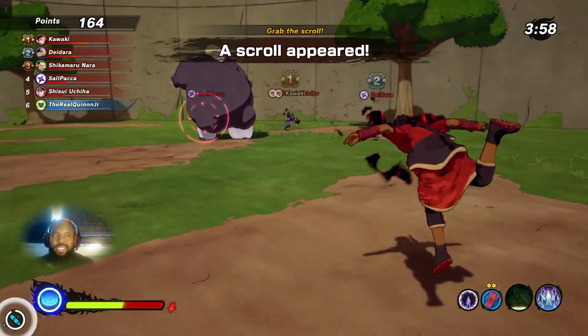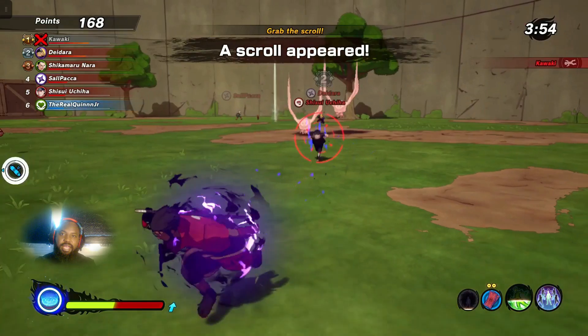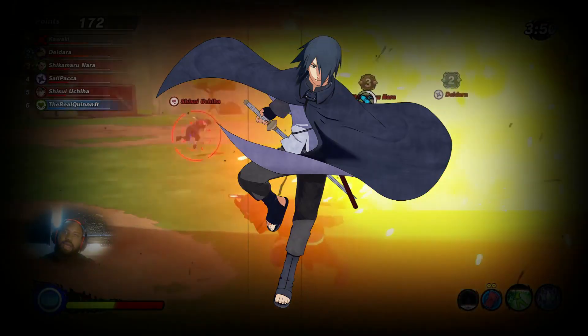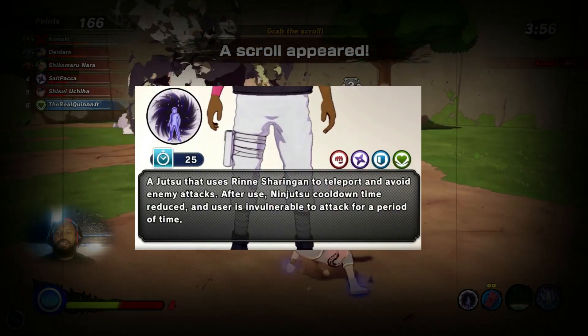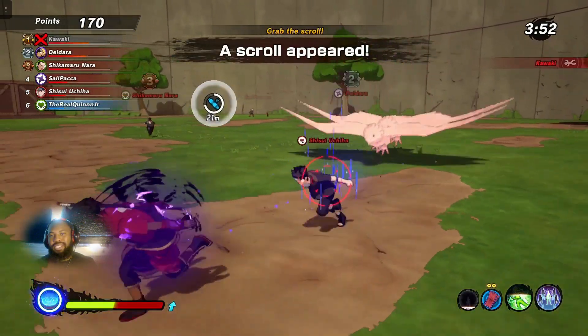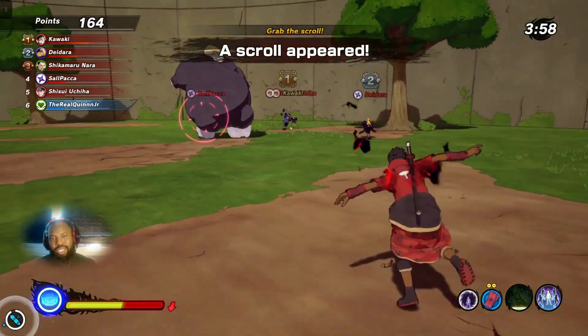So if you don't really know what time-space-hop is, it's a substitution that you get from the Sasuke DLC — specifically the Adult Sasuke. Basically what this does is it gives you invulnerability frames for a little bit and it also reduces your ninjutsu cooldown time. Ever since this was added, this has been something that a lot of people have been running because of the ninjutsu cooldown change.